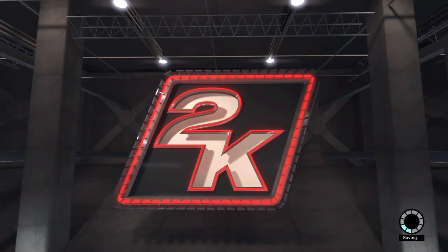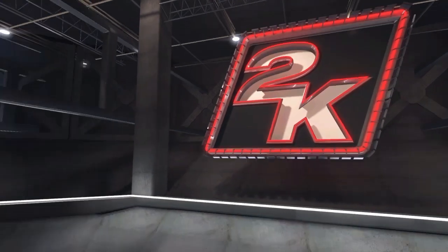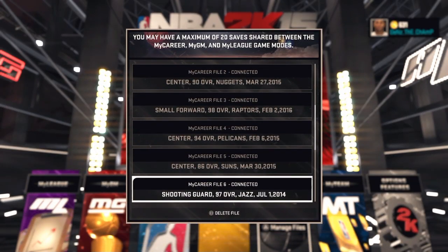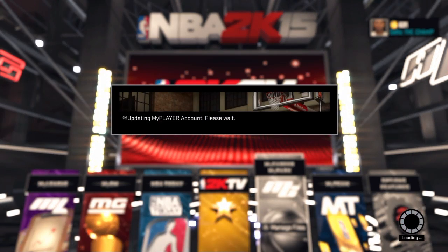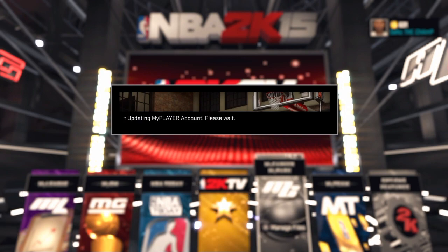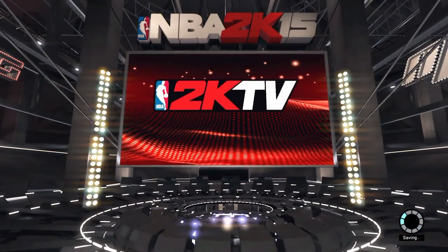If you don't assign him as a starter, this glitch may mess up, so you must assign him as a starter. After that, it's just like doing the Stimulus Package glitch where you get the 99 shot and everything, but instead you do it for a demigod. Go to your player and do the Stimulus Package glitch, then wait a moment until it actually finishes up.